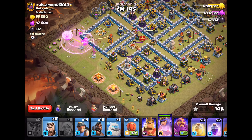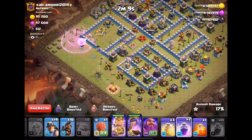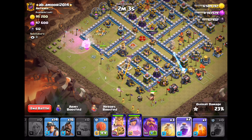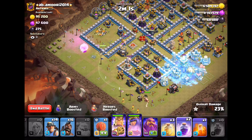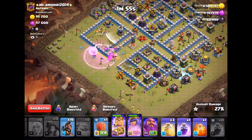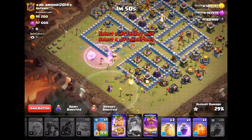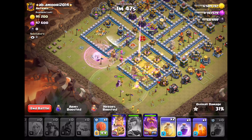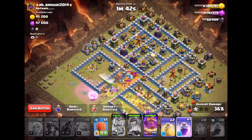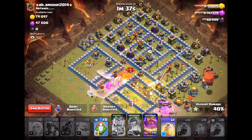Some wizards here — get the king down. I decided to bring an ice golem to help tank for my king. I need that CC to come out soon. Just gonna start the miners and hogs, get the warden down. There's the CC — gonna poison that. We're good. Get the second heal down, get the slammer down.